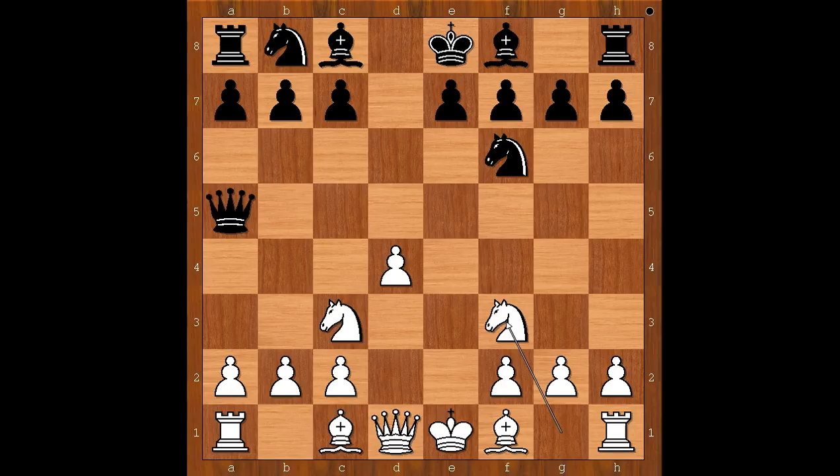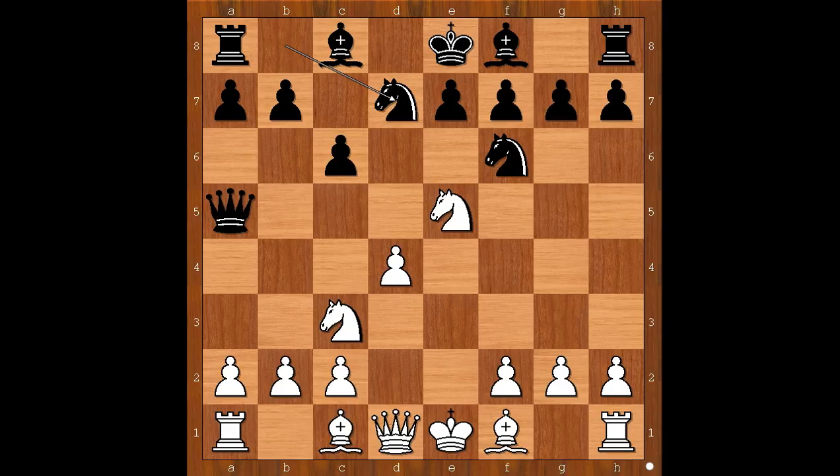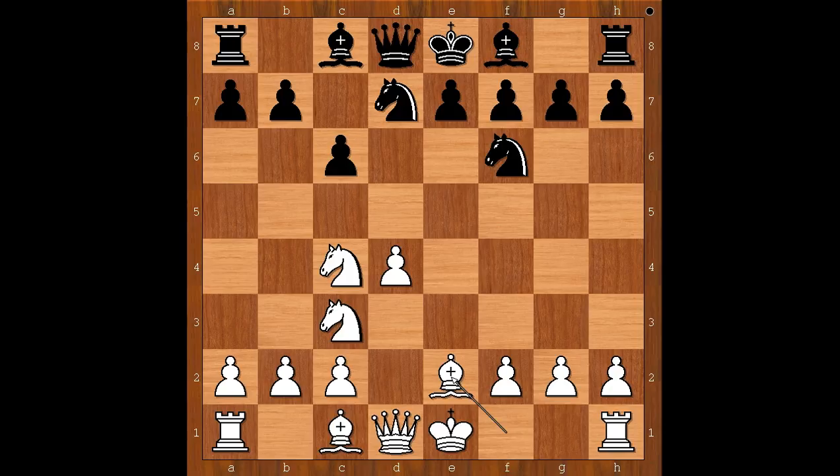Knight to f3. c6. Knight to e5, challenging the knight. Knight to c4 attacking the queen. What is the best square for the queen? Blackburn played queen to d8.